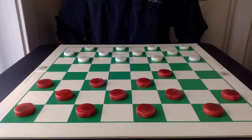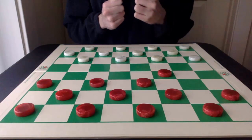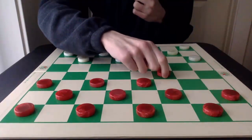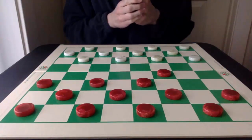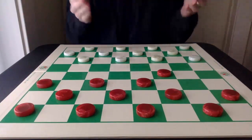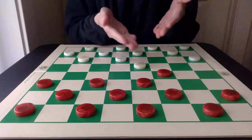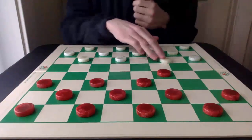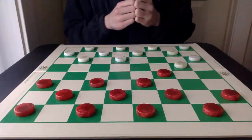In today's video, I'm going to talk through another variation in the double corner opening. The double corner opening begins 9-14, and I'm sure a number of you in your online games have seen replies of 22-18, which is the theoretical best reply, or the also very popular 22-17, which is what I'm going to focus on today.